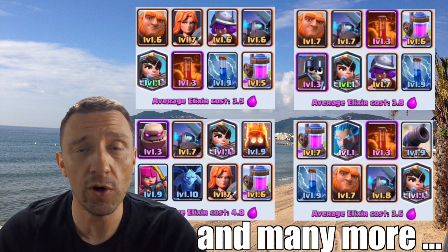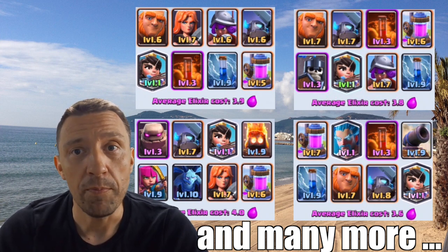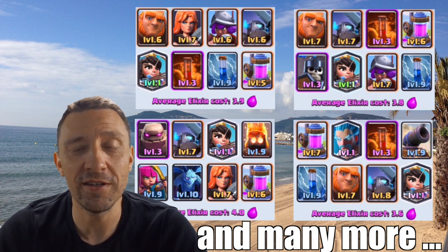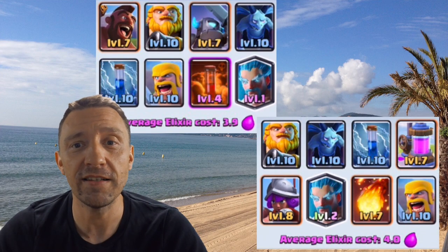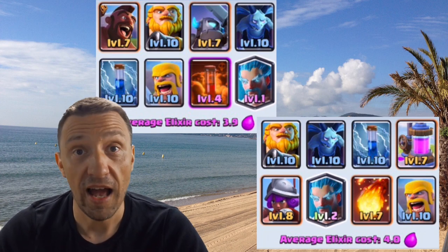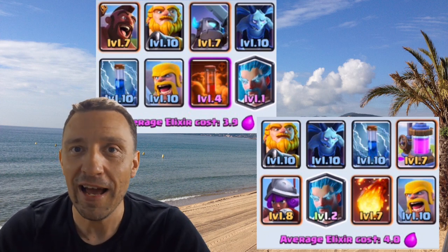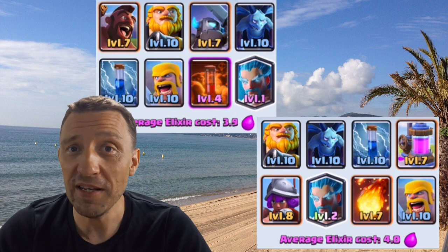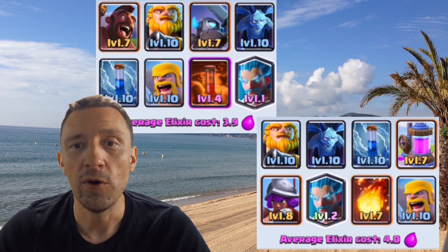Princess decks usually cost about four elixir, and notice that all of them contain an elixir pump and a Mini Pekka — that's probably the way you should compose your Princess decks. If you only have an Ice Wizard as your legendary, there are also very successful decks using just the Ice Wizard — and all of those use Royal Giant. So combine the Ice Wizard with the Royal Giant if that's what you have.